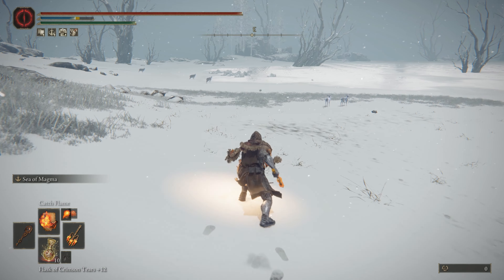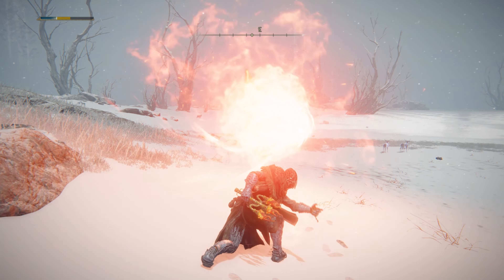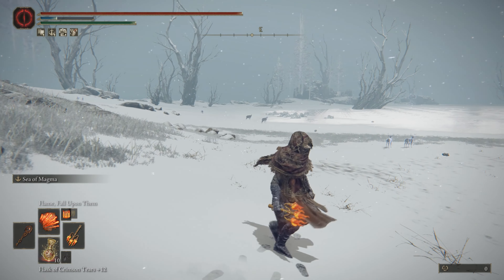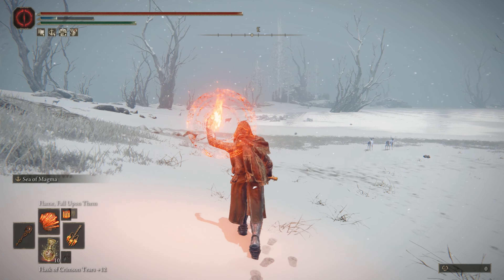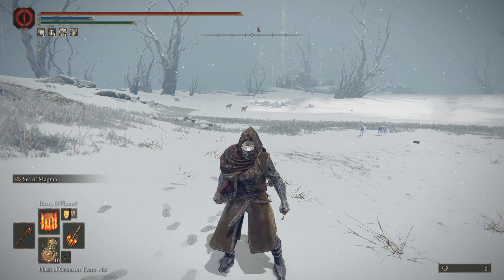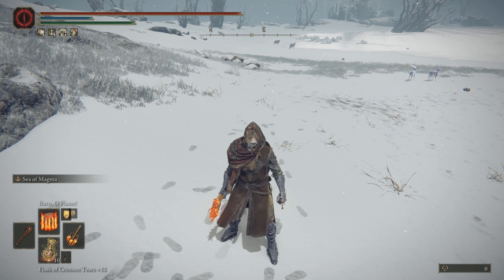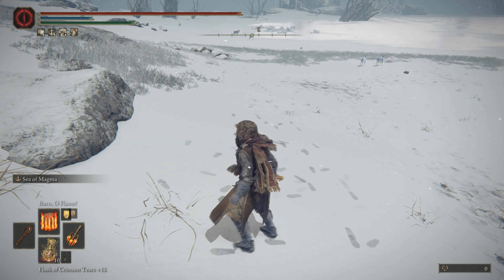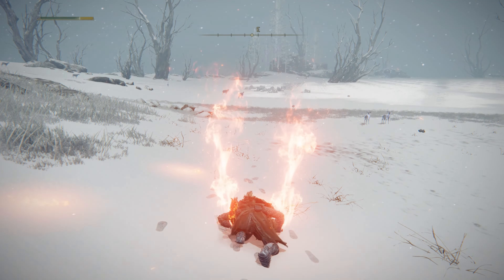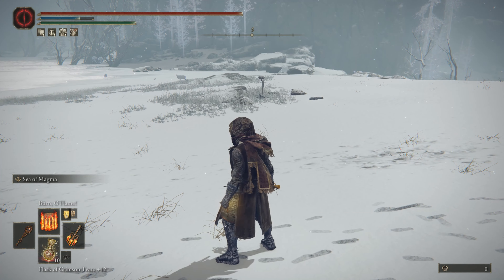The ways to support it are through incantations. We have Catch Flame because it does good damage and you can switch off from the long-range whips. Giant Fireball does a lot of damage — you can charge it, knock people around, very good incantation. I like using Flame Fall Upon Them because it's wide-ranging, pretty fast, decent damage, and hard to perfectly roll. And then Burn O Flame, which I tried to use a lot because it's really funny. Unfortunately, I got hit out of it a lot — the animation is long and costs stamina. But when charged fully it has lots of flame pillars, knocks enemies up in the air in random spots, making it very hard to dodge.